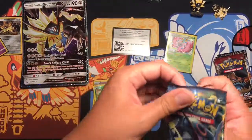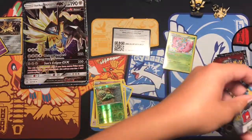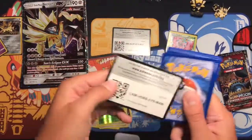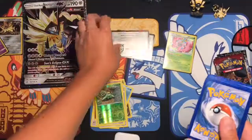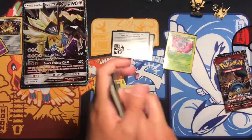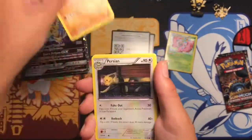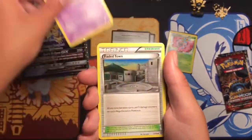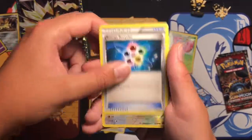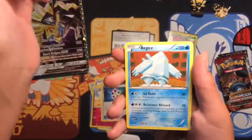Ancient Origins. I really hope I could get something out of this. I think this might have been before they did it. We got a Cubone, a Golett, a Golem, Persian, Bellosom, Faded Town, Whimsicott, Energy Recycler, reverse Persian — two Persians in one pack — and a Regirock.